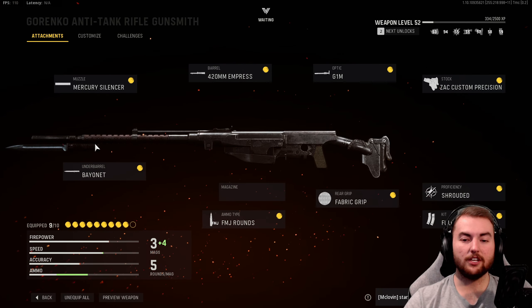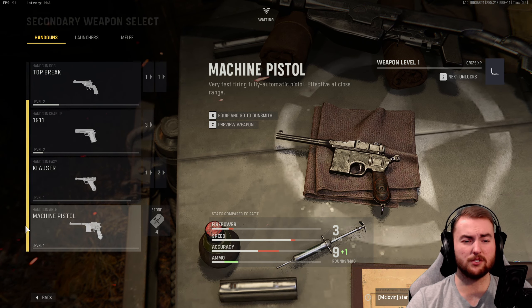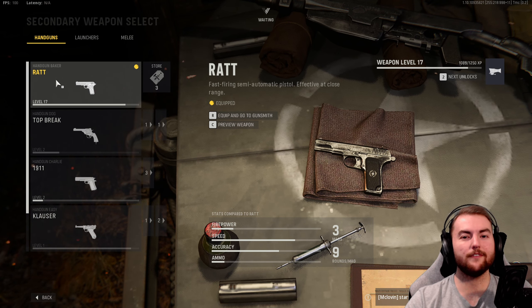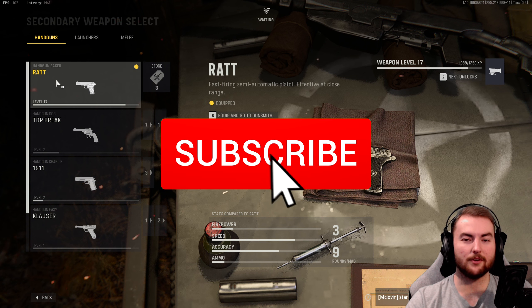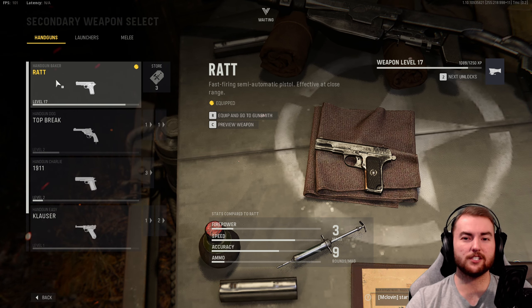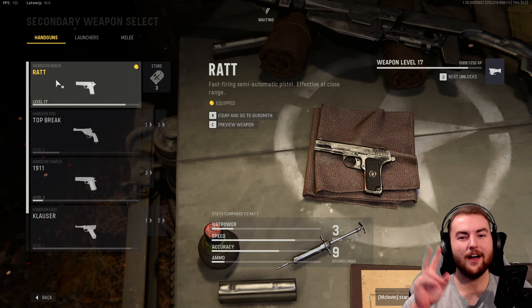And that is going to be our video here. We're not going to cover pistols — I don't think any of them are super fantastic, though the machine pistol is pretty good, and the Top Break can act as a little shotgun. If you want to see more of these videos, make sure you hit that subscribe button with those notifications turned on. Exciting times coming for Vanguard Season 2, which I believe is coming out on the 14th of February. Thank you very much for watching and hopefully I'll see you in the next video.